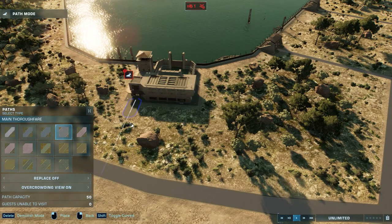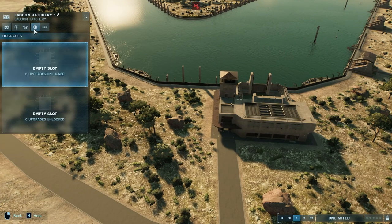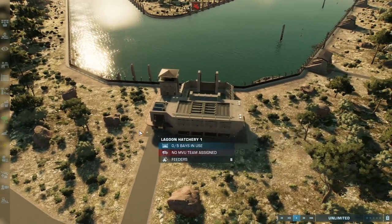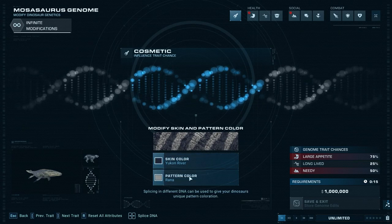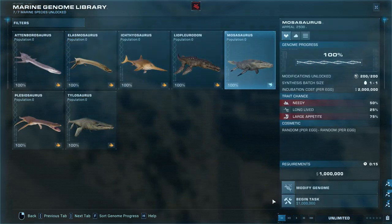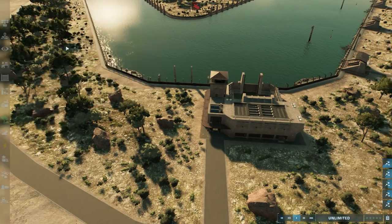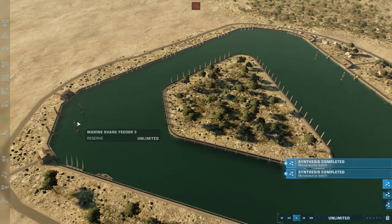Now I can put the path in and we can have our first Mosasaurus, but I do want to have accelerated growth and additional bays, because we're going to have a couple of Mosasauruses in here. Actually, I need to change the colour so that each egg is different. It's going to cost a million dollars per dinosaur — five million total. They've got plenty of food — one, two, three, four, five.